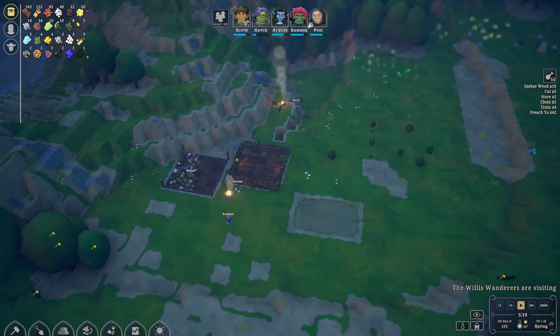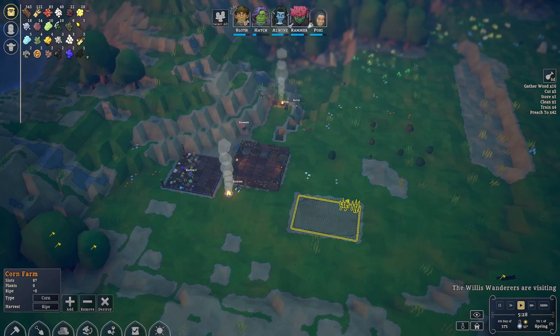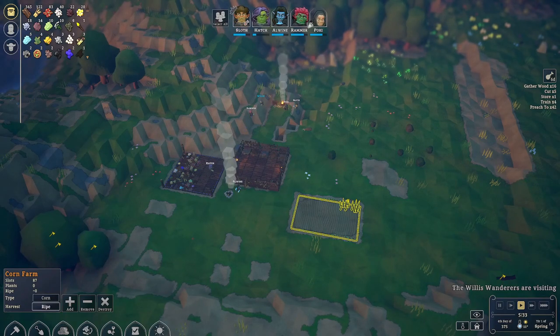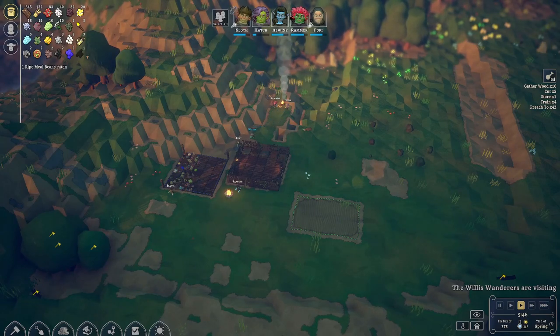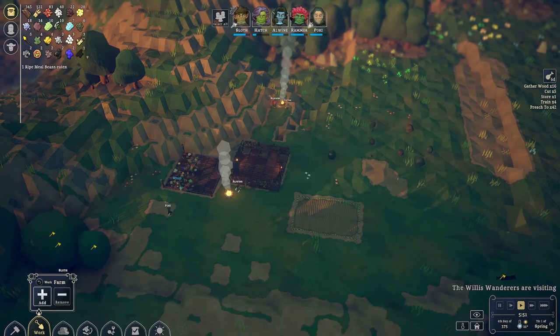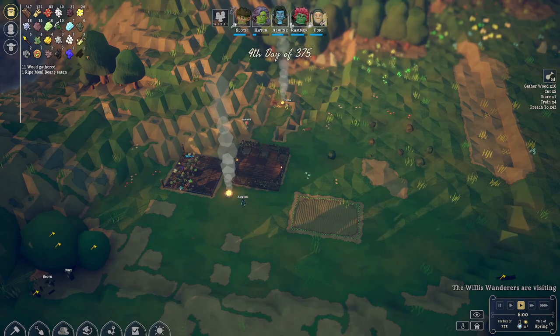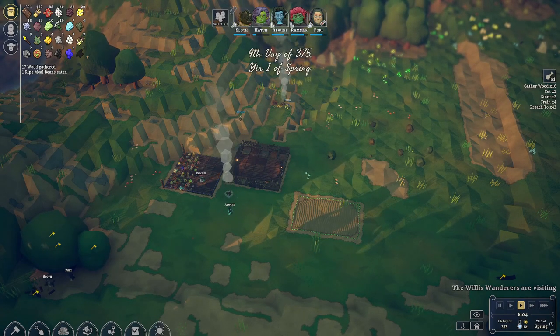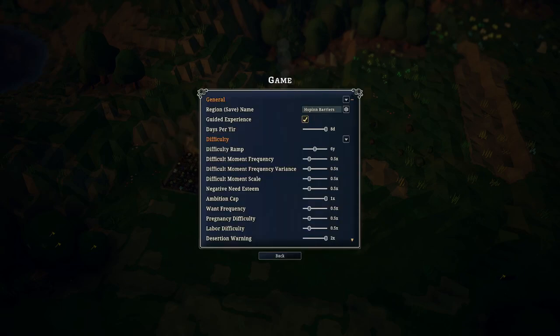We're going to have to dig into the mountain before too long. Let's see — corn, slots 87. You can't choose farm — oh, I want to check some options, game. I got mine on eight days per year; it said four days per year, that's what it was on, but I've got it on eight days per year, so we're all right there.